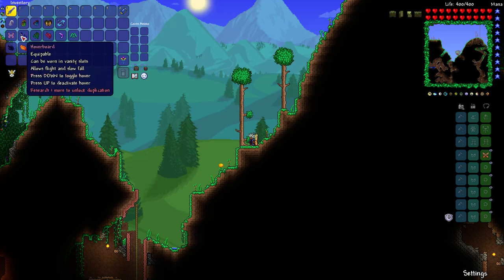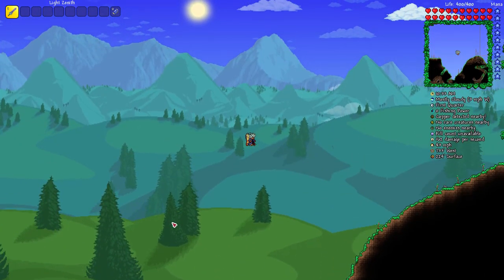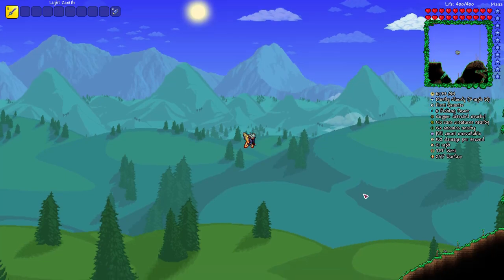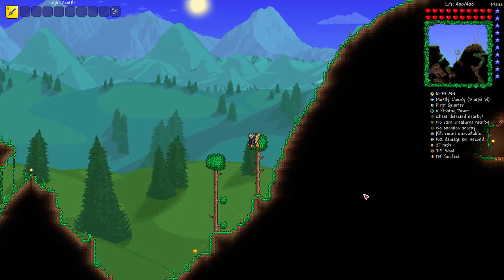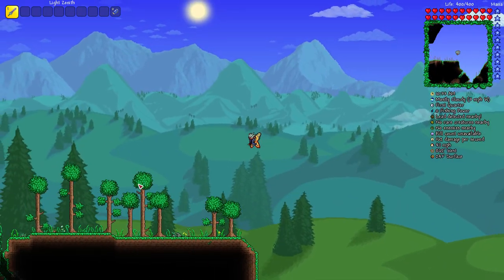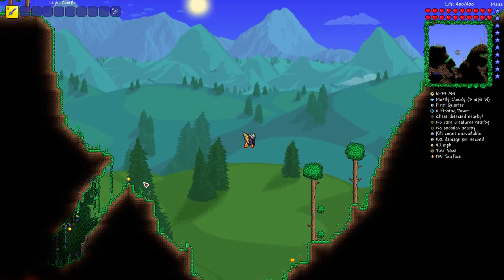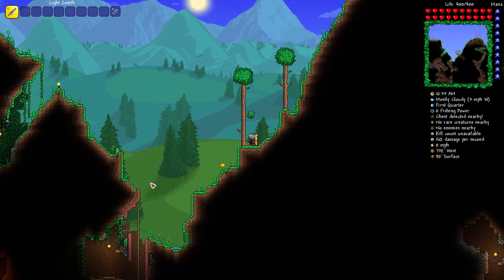I'll show you the Mothron wings. Same height as the hoverboard — I picked these because they're kind of pretty. They just fly a little bit faster sideways than the previous ones. And that's about it.